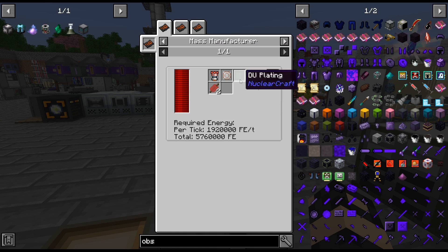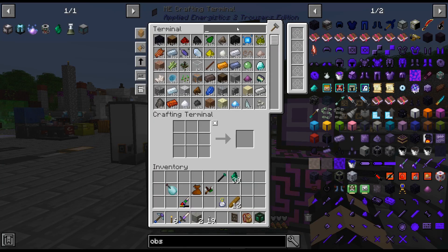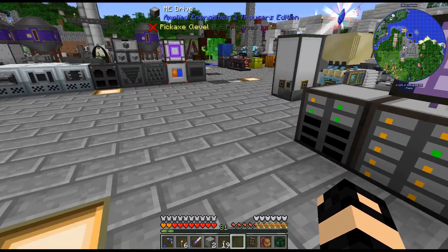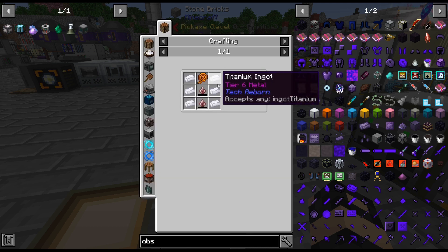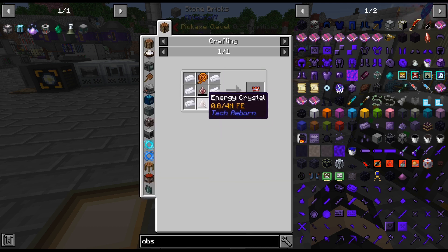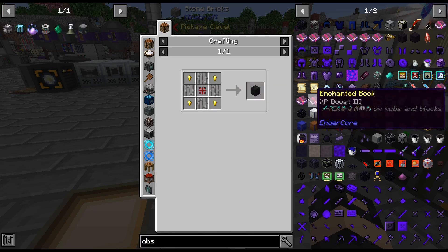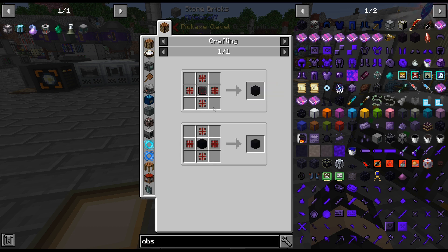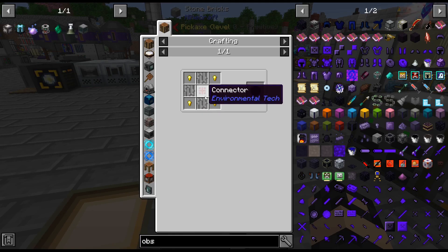I'm scared to look at this. DU plating is not easy — we need uranium-238. We can do advanced plating; I think I even have it automated. MV capacitor — oof. We need this for every single one of the — oh my goodness. This is no joke. So I need 20 of these.